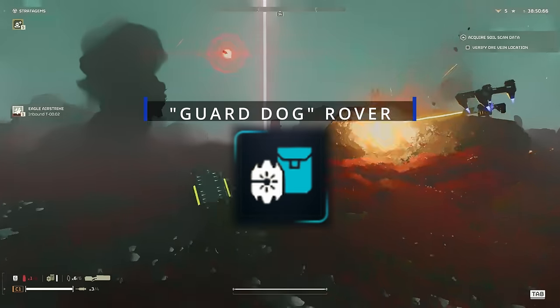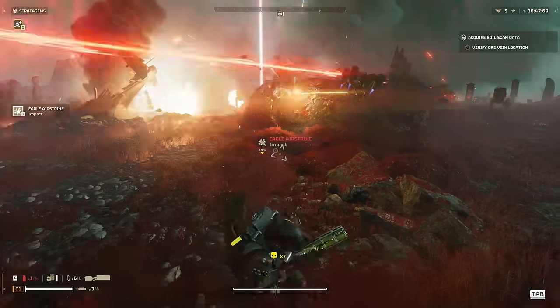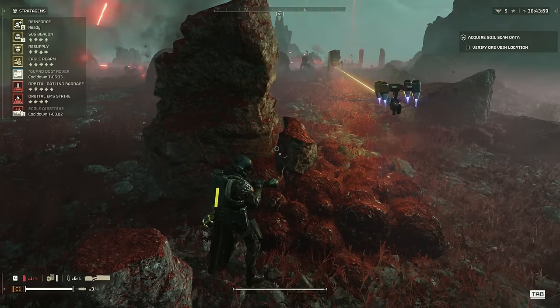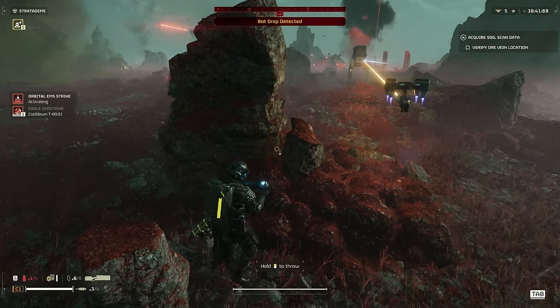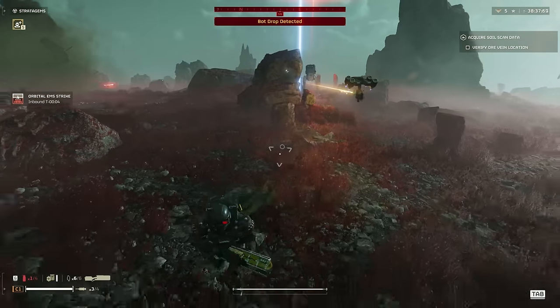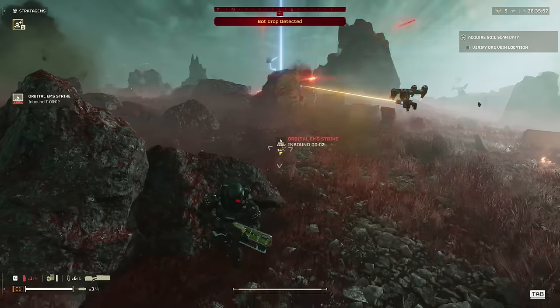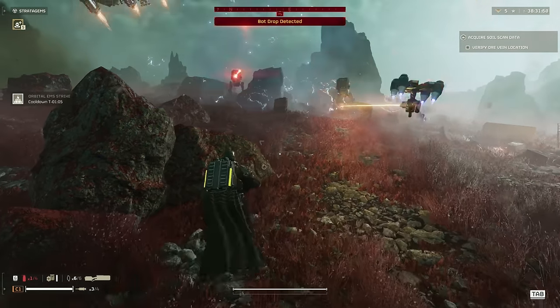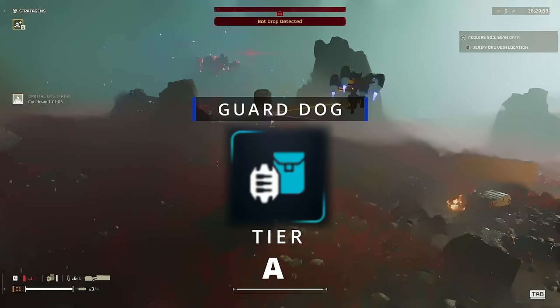Guard Dog Rover, A tier. The Rover is king when it comes to fighting off melee enemies within the automaton armies, but it does come with a downside. It makes you easy to be spotted by the robots and since you're trying to keep your distance when fighting automatons, you'll often find your robot just flying by your side and not shooting anything. The same applies for the Guard Dog with the machine gun.